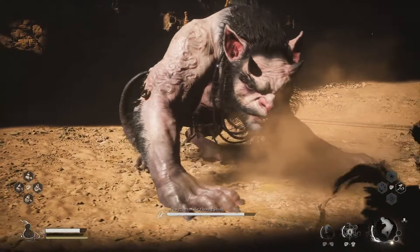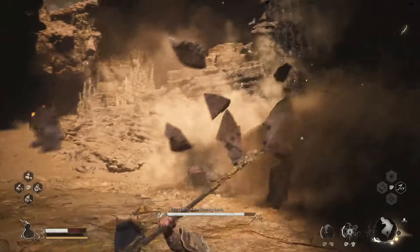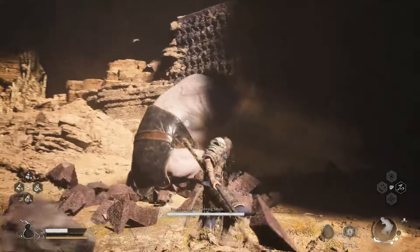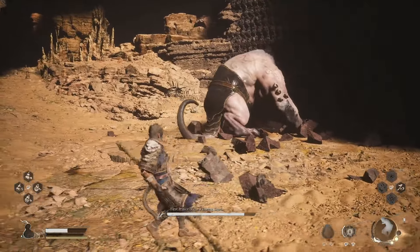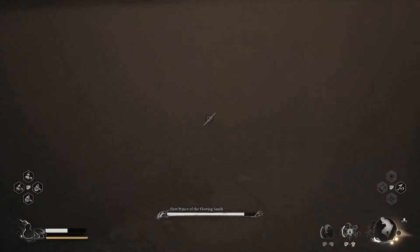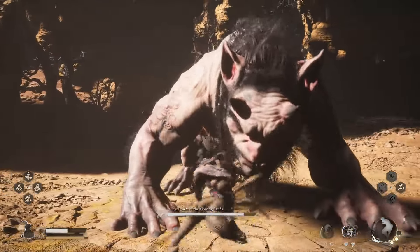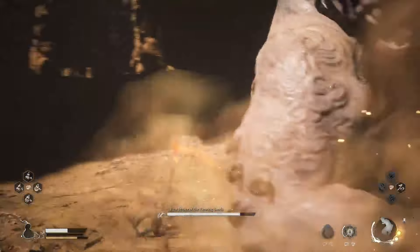After you defeat the Prince, you need to go inside this crack. Don't worry if you don't have the Prince destroy this wall — there are a couple of different transformations that can crack it. Obviously summoning the First Prince makes it much easier, but if you don't want to fight him, you can use the Wandering White transformation to destroy the wall as well.